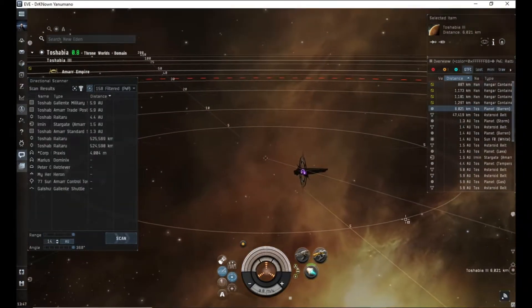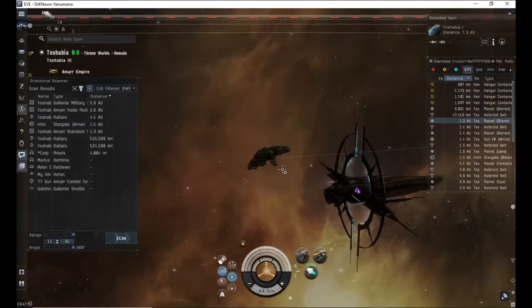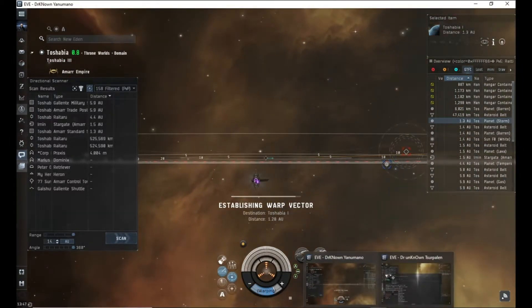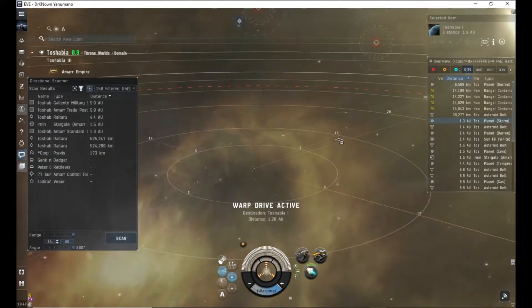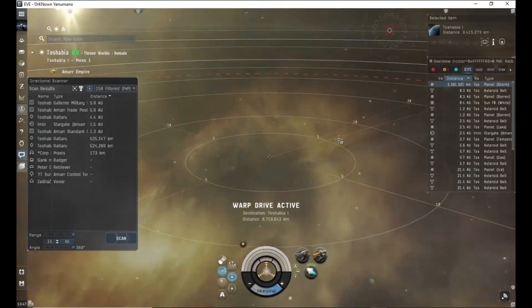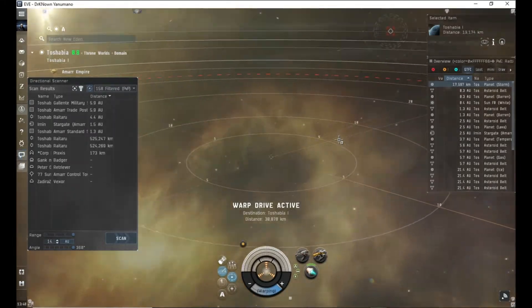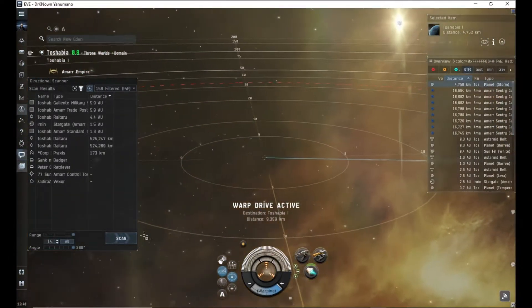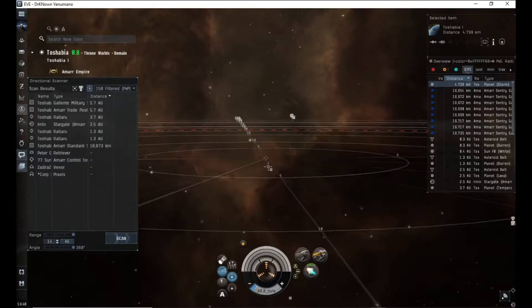So that's the basics of D-scan, and now we're going to go through aggressive and passive. First we'll go through passive. I'll walk my lovely other character to a random planet, and then we'll walk to another planet. What I'm going to try and show here is how to see incoming people coming at you — say you're in low-sec or null-sec, you're out doing sites, you want to rat in peace or you're mining.